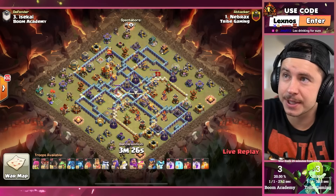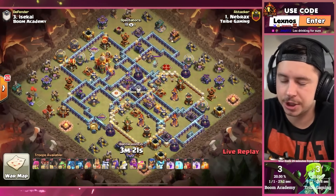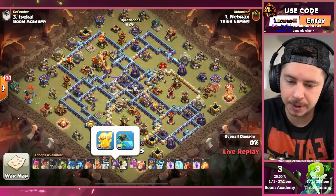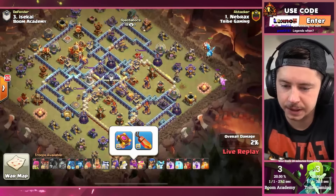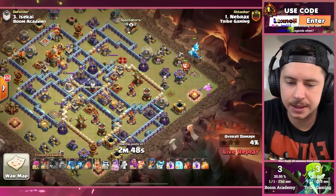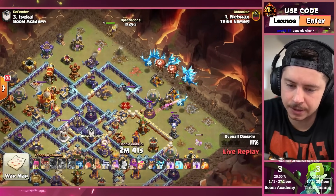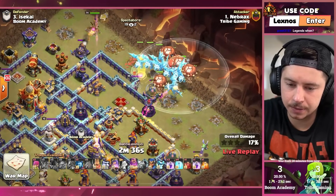Tribe Gaming with their second attack, bringing a heck of a lot of E-Dragons and the Brachs. Always loving the air spam as usual. Double Poison Tower set up on this base. A Frosty on the King, Healer Puppet maxed out. And a Life Gem instead of a Healing Tome on an E-Drag attack — I don't know if I'm a fan. The Life Gem caps out at like 600 HP or whatever for these E-Drags, it really doesn't make any sort of difference. I think Healing Tome is way better to use with units like E-Drags and Root Riders.